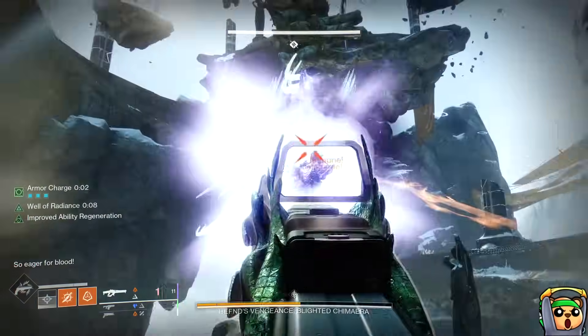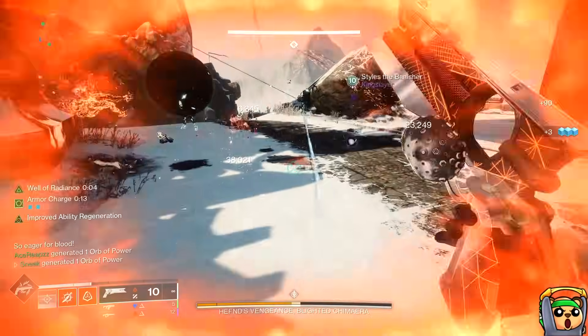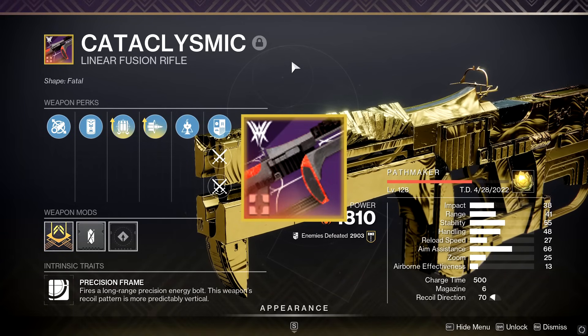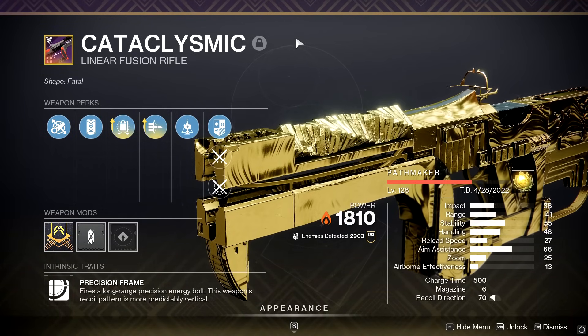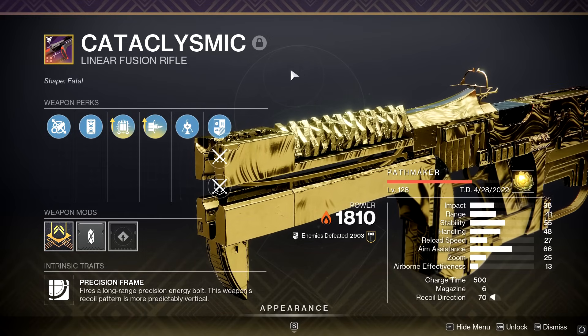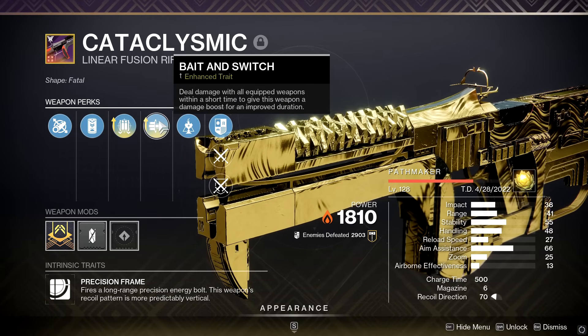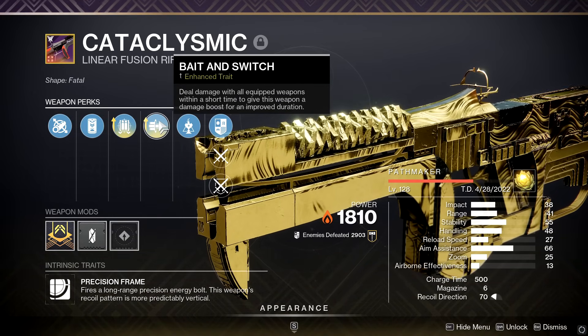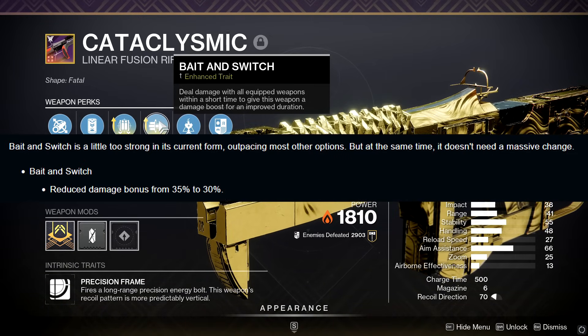The number one thing we're going to talk about is the nerf to Bait and Switch. Bait and Switch basically made Cataclysmic the best linear in the last two years in the game, or at least one of the best — it was definitely on top for quite a while. Bait and Switch allowed it to put up the best numbers on a linear that you saw in the game, and now it's going from a 35% damage buff to a 30% damage buff.